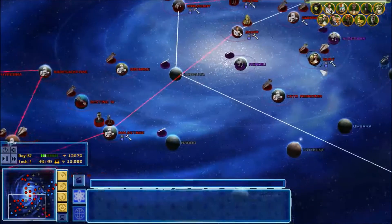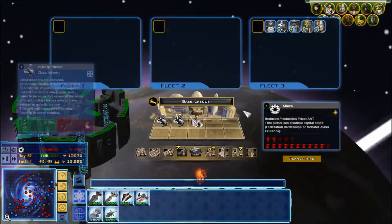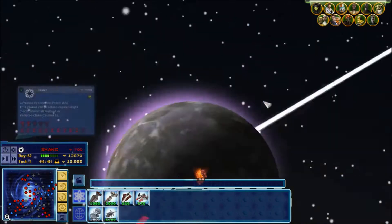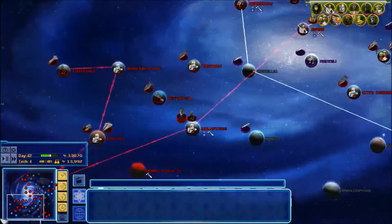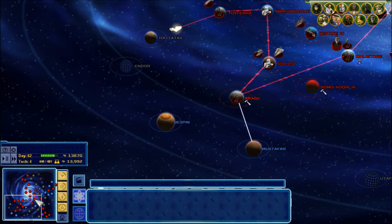Let's find Kit Fisto. Last time he infiltrated Nemodia, but he is not there — he's over this other planet. We have three snipers and a decent amount of troopers. We're also getting Grievous nearby here. I'm not sure this would be the best planet for a stealth mission. Let's try Bespin — let's see how this goes.